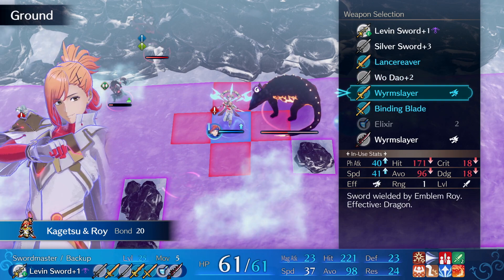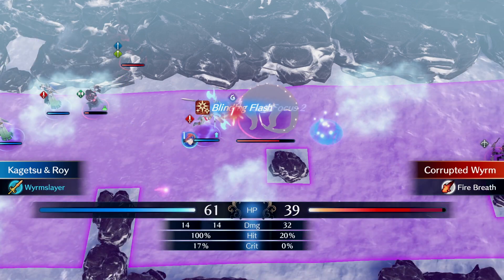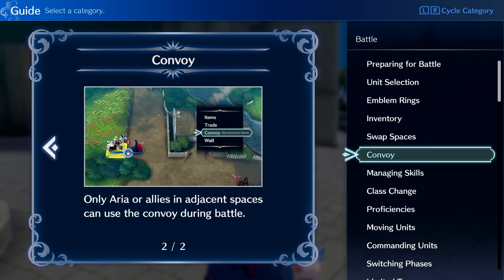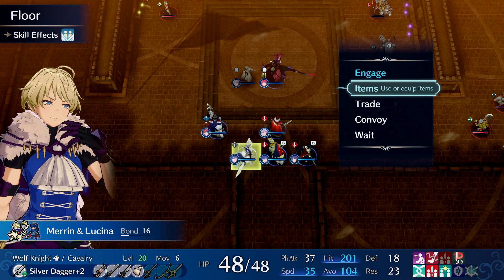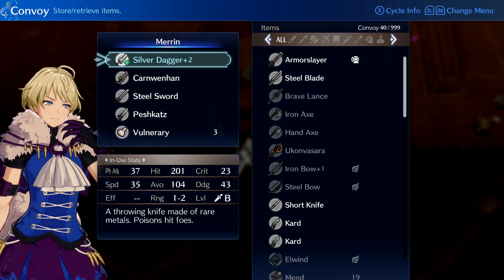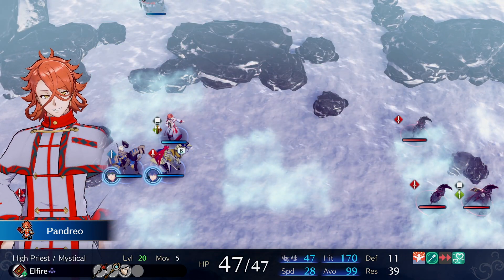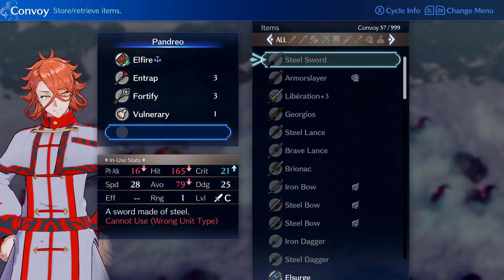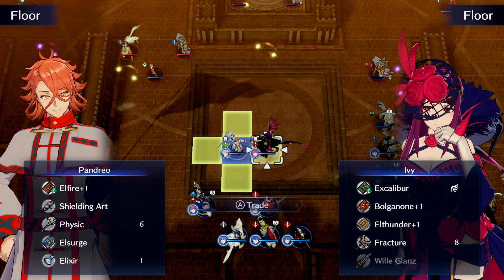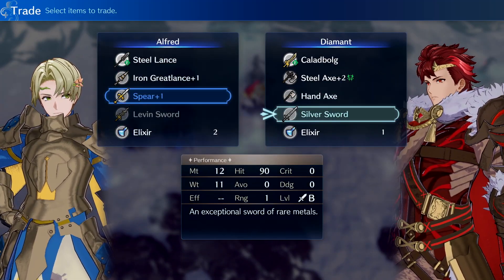But what if a dragon suddenly appears halfway through a fight and you weren't expecting it so you didn't bring a Worven Sword? Fear not, there's a way to fix this too. Whenever you find yourself in a situation where you don't have what you need, go ahead and take full advantage of the convoy and trade features in the combat menu. To access a convoy, which is where all your unequipped items are stored, simply place a battle unit next to the divine dragon, and they'll be able to access the convoy and grab whatever item they need. Units can also trade equipped items with each other if they're standing next to each other on the battlefield, which is also handy.